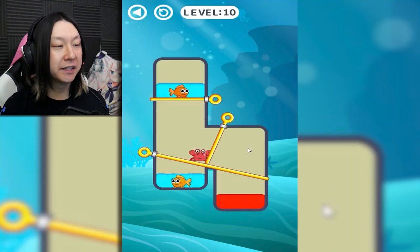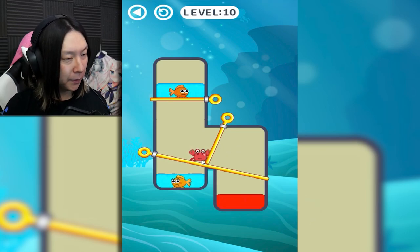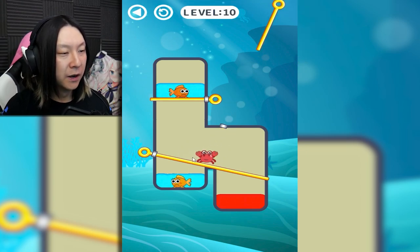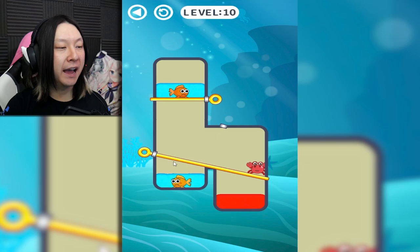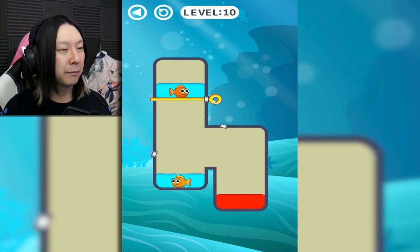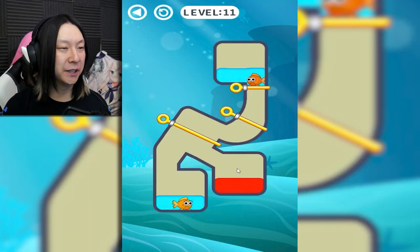Level 10 — we've hit the double digits! They're throwing some new mechanics at us. We have this little crab boy just hanging out here — he's actually kind of cute. We'll put him over this way; I feel like he's bad for us to touch. We're gonna have to cook him up — some fried crab legs are on the menu tonight. And then we'll just drop our fish together.